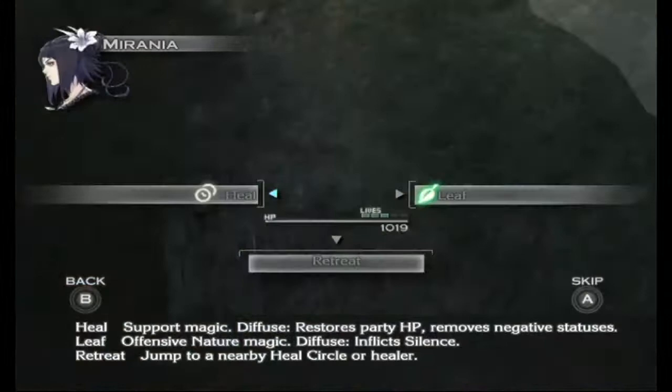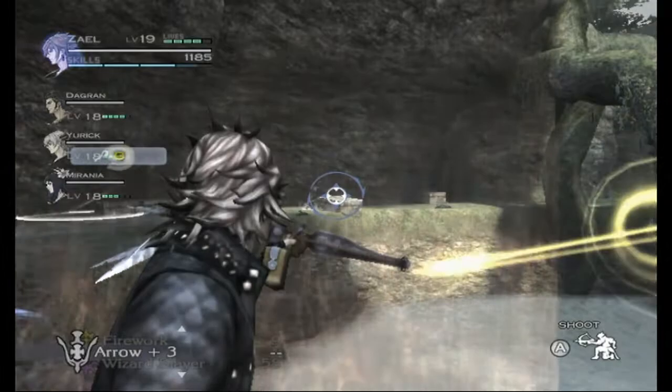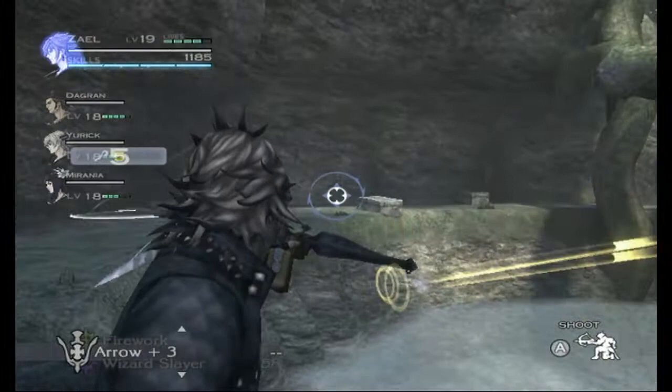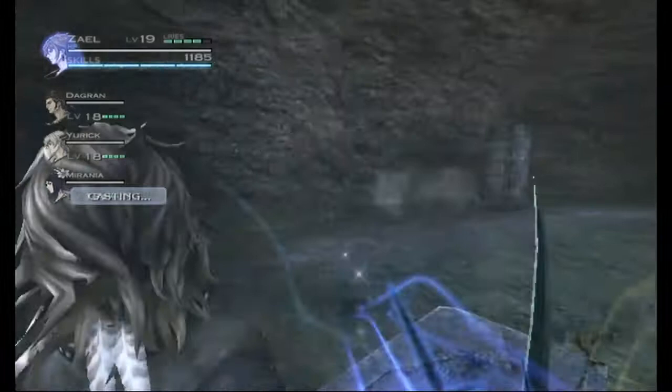I think Dagran is attacking this one. Yurik, keep doing what you're doing. I'll try Leaf with Mirania and see what the AI does — it's pretty stupid. What usually happens is Mirania or Yurik will try to cast but will hit a route and keep doing that even though they're not hitting the enemies. In this case we got lucky, but they got unstuck somehow.